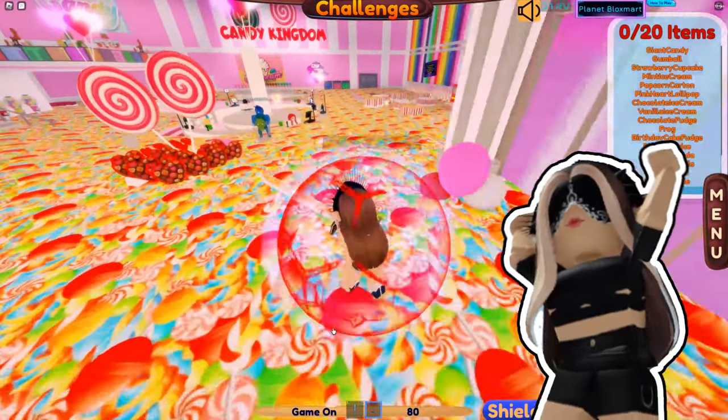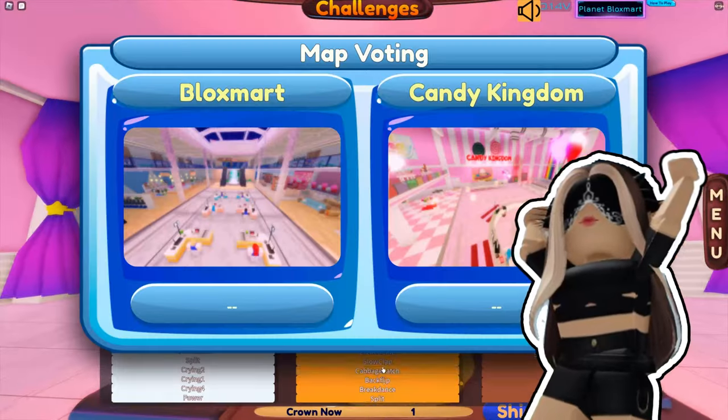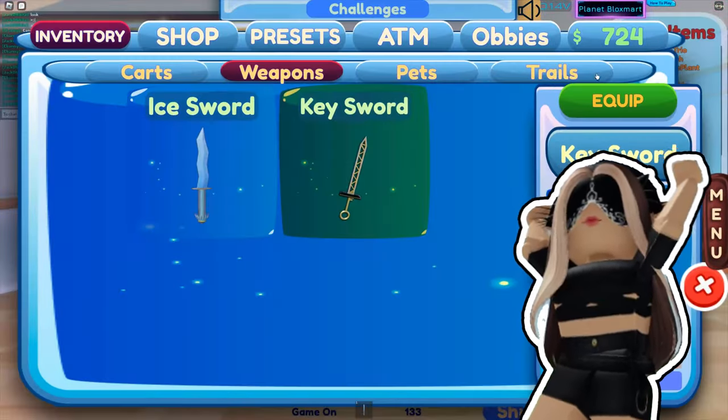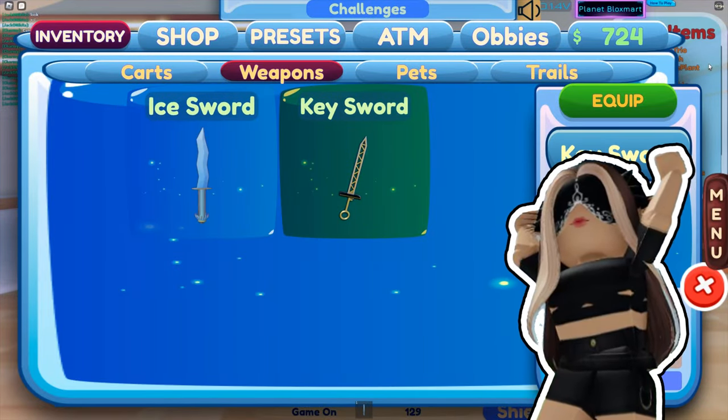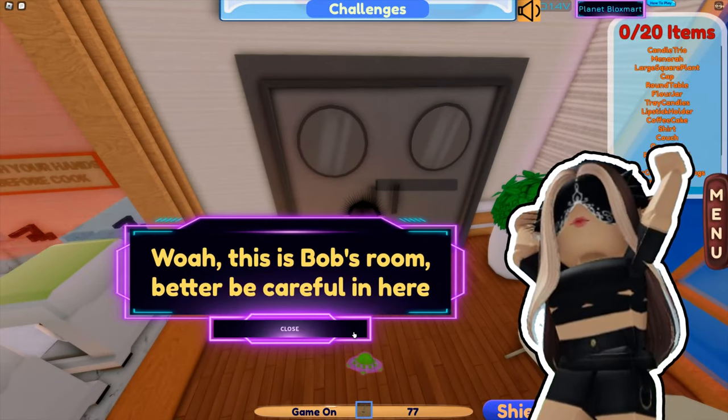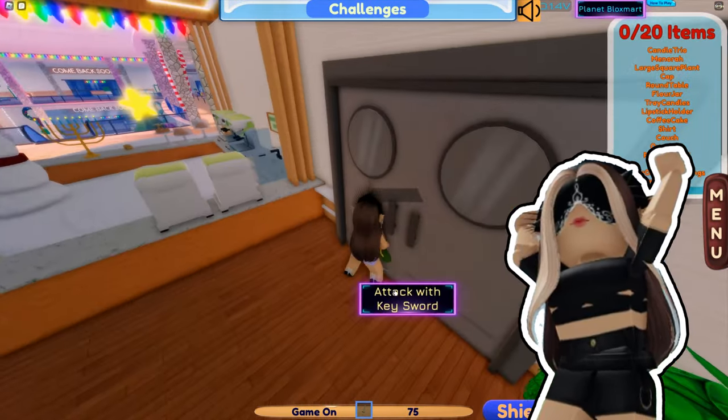That was the second stage. The third one is not harder than the second. You need to choose the first map — Blocks map again. Equip the sword into your preset — I'm showing on the video how to do it. After that, go to this one door and beat it until you get teleported.